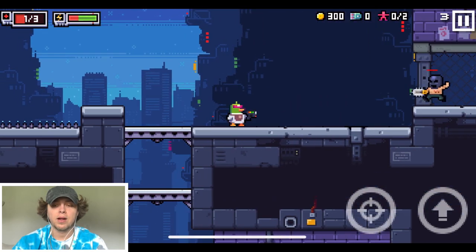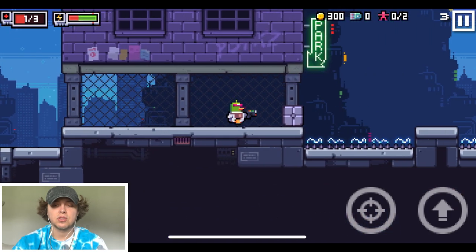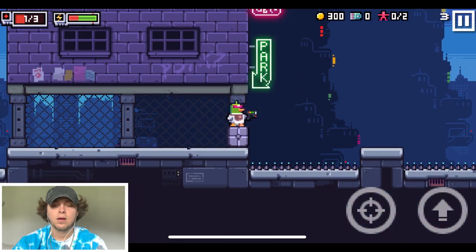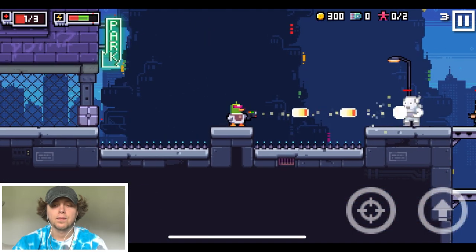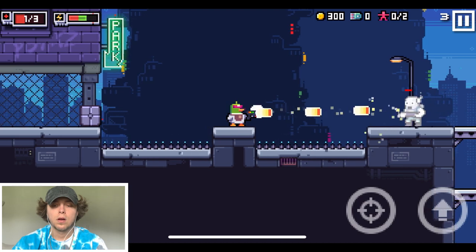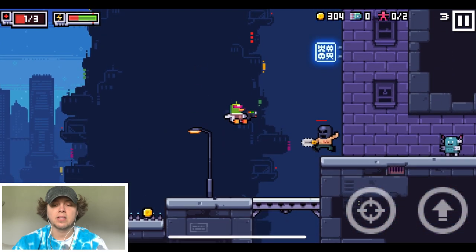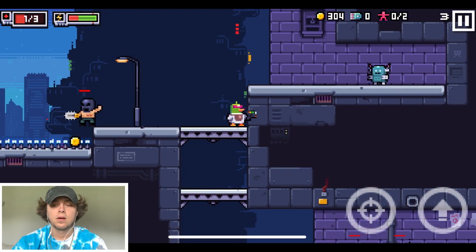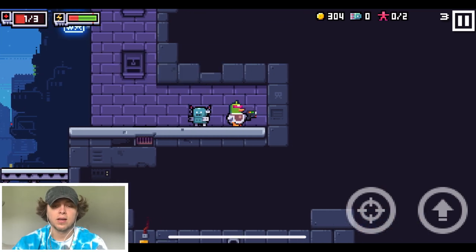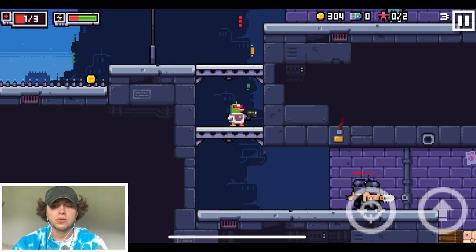I thought I could blow that up but I guess not. We're making some slow progression. Can I make that jump? I can! Slow and steady wins the race. Clues can reveal if a secret is nearby — okay, good to know.